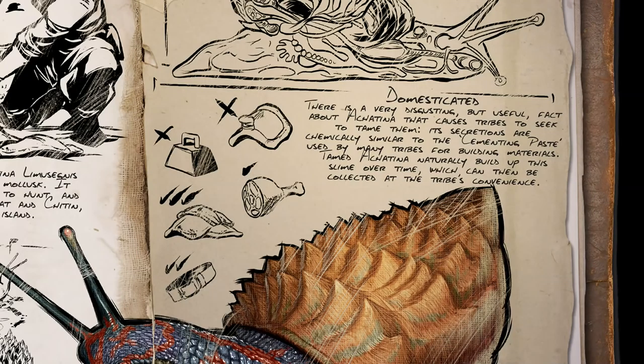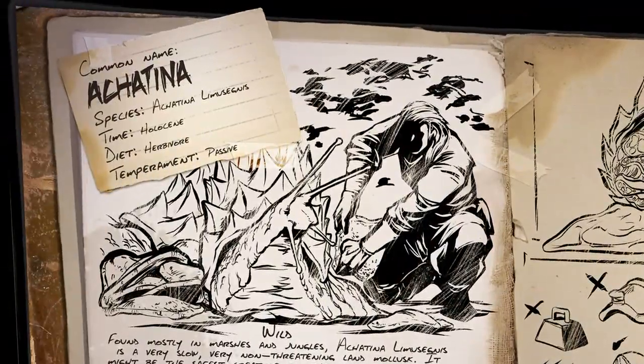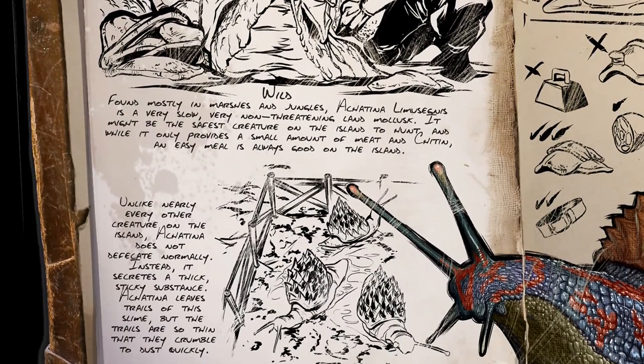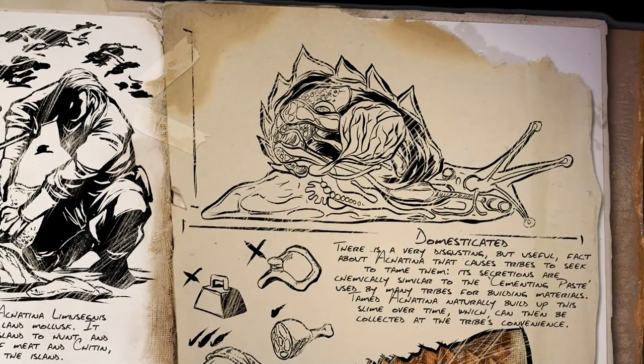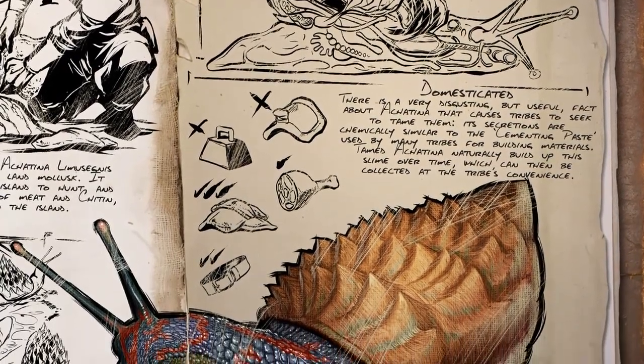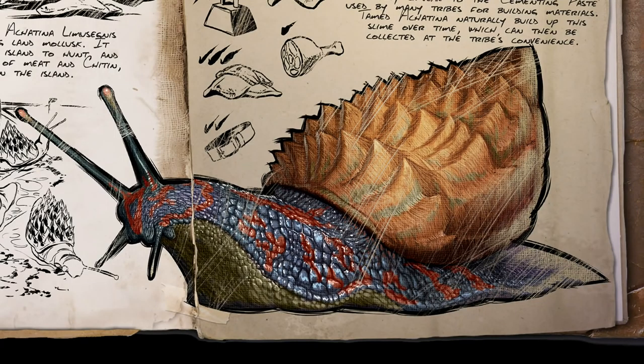At Domesticated, it says there is a very disgusting but useful fact about Achatina that causes tribes to seek to tame them: its secretions are chemically similar to the cementing paste used by many tribes for building materials. Tamed Achatina naturally build up this slime over time, which can then be collected at the tribe's convenience. So the human in the picture is harvesting the slime — basically harvesting poop and using it as building material. You can tame this one, and I don't know how useful it will be since we already have frogs for cementing paste. But it's nice to have some competition.